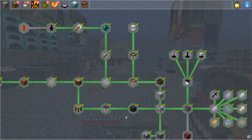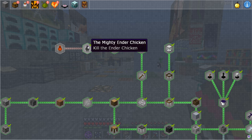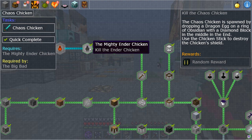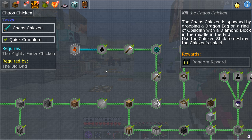Now these are the main achievements — of course there are other achievements, but these are to help you get these done. We just need one more, which is this right here. We need to kill the Chaos Chicken. The Chaos Chicken is spawned by dropping a dragon egg on a ring of obsidian with a diamond block in the middle. Use the chicken stick to destroy the chicken's shield, which is what we've been doing, and it requires the big bad, which is this one right here. I'm a little bit excited — let's go fight the Chaos Chicken!